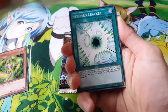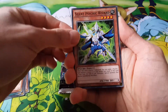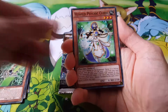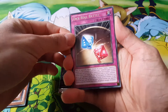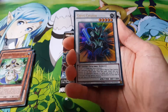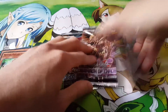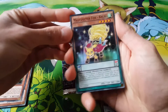Alright, in the first High Speed Riders pack we have: Krebons, Red Dragon Archfiend, Synchro Cracker, Red Resonator, Silent Psychic Wizard, Psi-Frame Gear Epsilon, Hushed Psychic Cleric, Dice Roll Barrel — that's our rare — and nice, an ultra Goyo Chaser! That's cool. Now let's do a Dimension of Chaos pack.